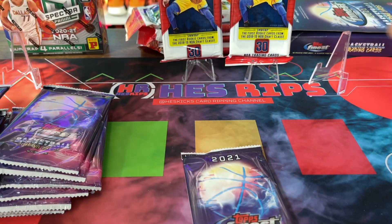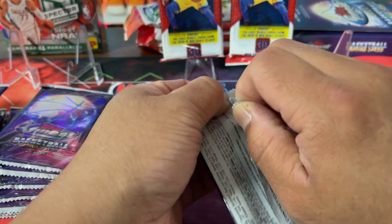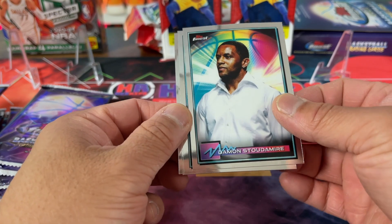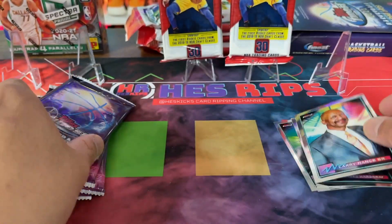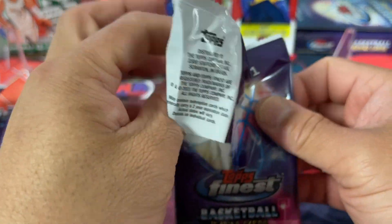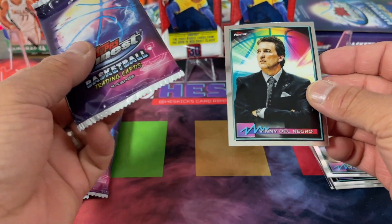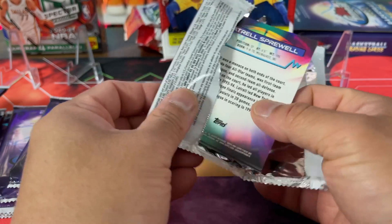I don't even know if you can get autos in the fat packs, to be honest. Oh look at that — Damon Stoudamire. This is very interesting. So this is like throwback players — Horace Grant, Penny, Larry Nance Jr. These are like current pictures of these guys. That's really awkward with no jerseys, just dudes dressed up in suits. Here's Grandma Ma, Larry Johnson, Kurt Rambis. This is so wild — Willie, Vinny. I don't even know what to say about this. It's so bizarre — kind of cool but also kind of cringe.